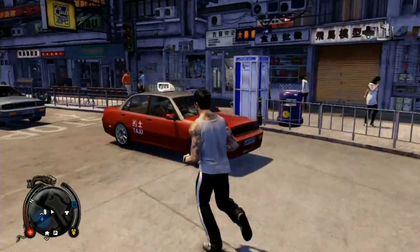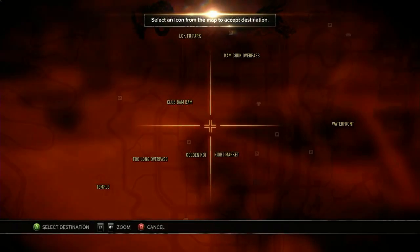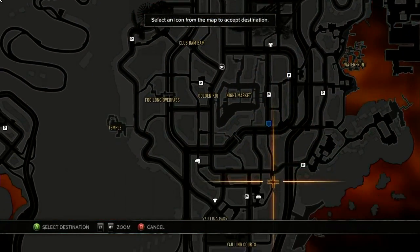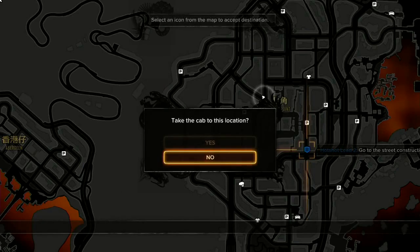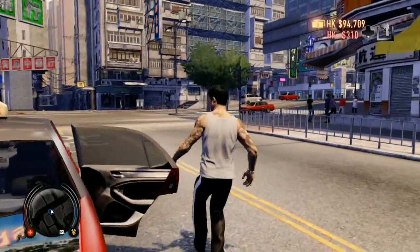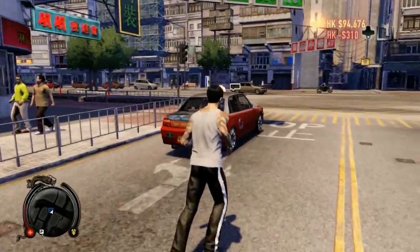To quick travel in Sleeping Dogs, when you see a taxi cab you want to walk up to it and hit Y. The map will show up and you select the location you want the cab to take you. Once the desired location has been selected, say yes, wait a couple seconds — it costs about three hundred and ten dollars.